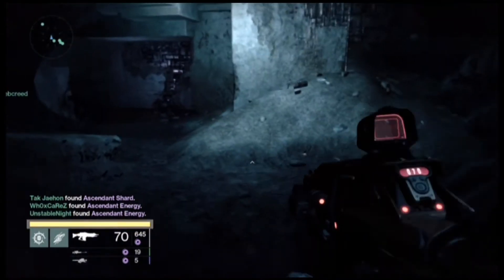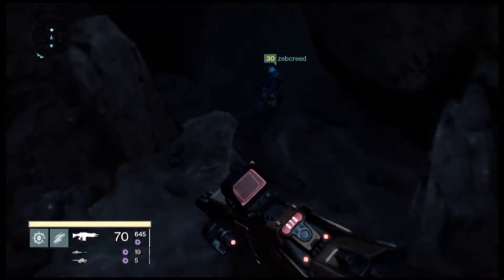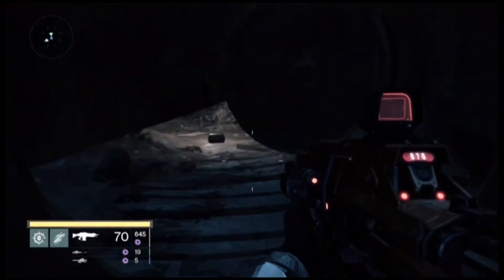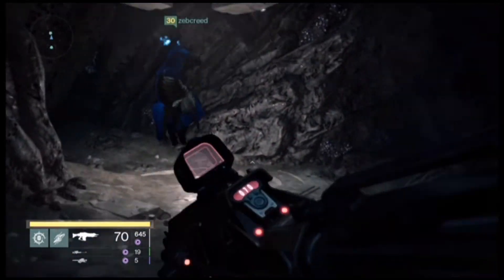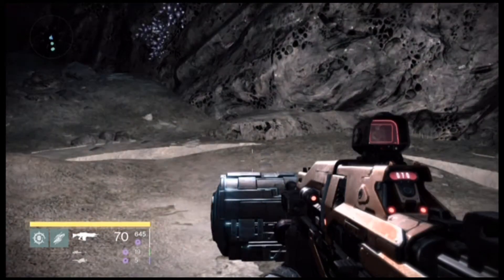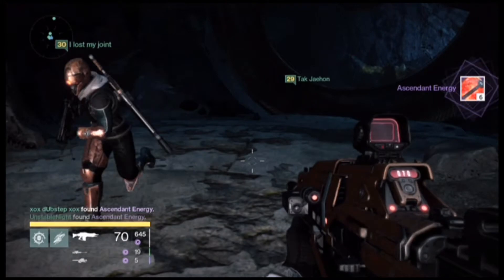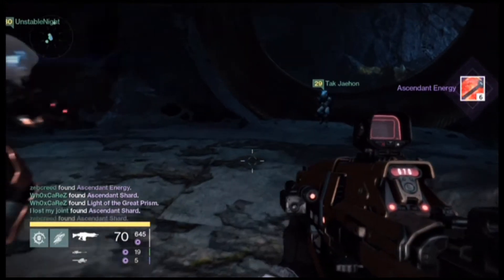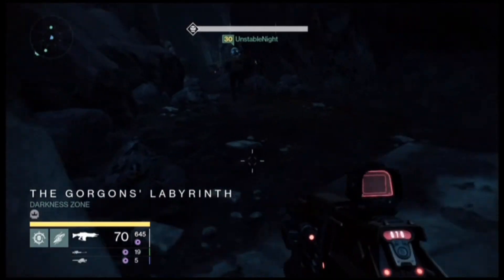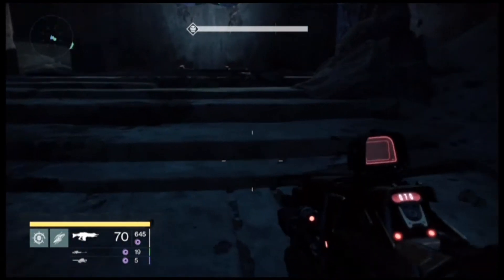And, you know, everybody wants the shards. Ascended energy, give or take, but nonetheless these are ascended materials, and especially for the newcomers out there, these are very hard to get to upgrade. Then I go down to this next chest and I end up getting six ascended energies. Yeah, I know, but still, six. I could have got three of each or six shards, but that's pretty good.